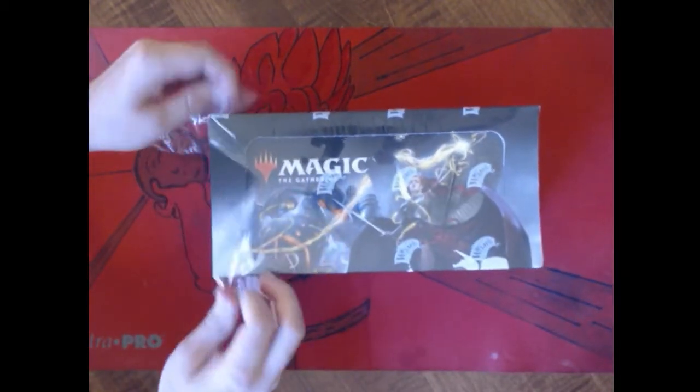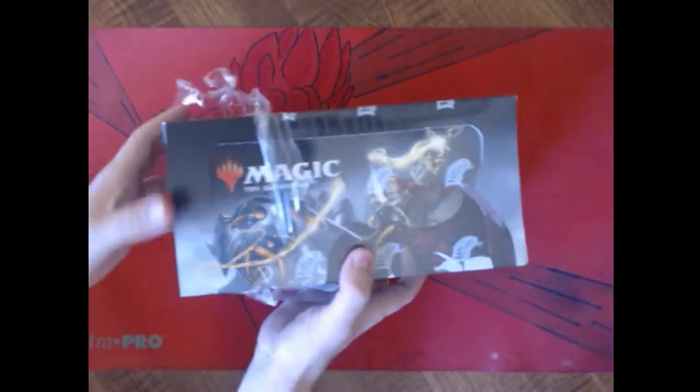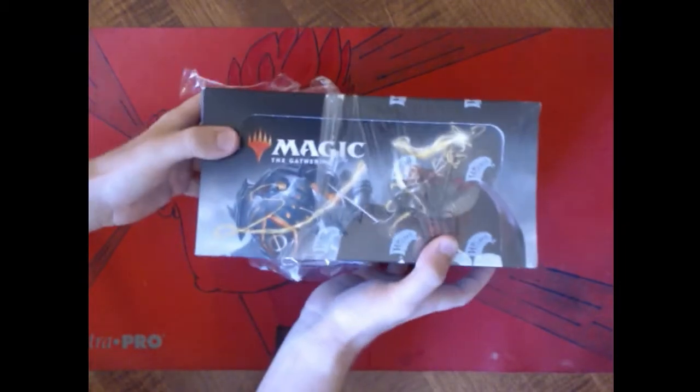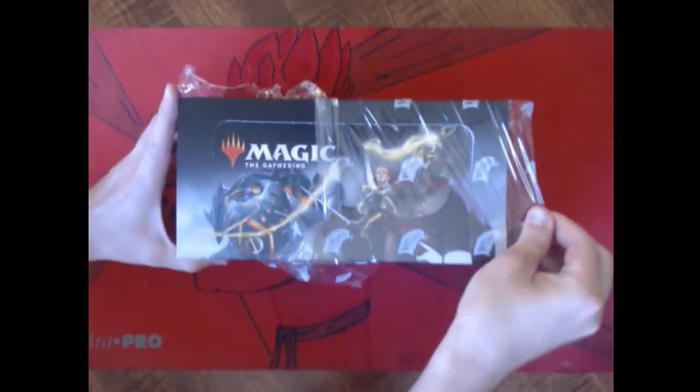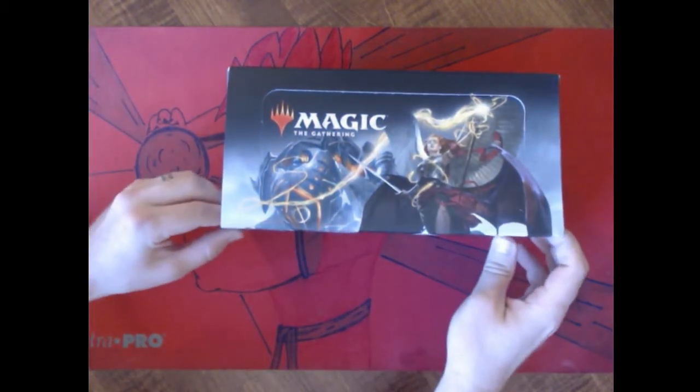I got stuff like Manamorphose — things that normally are like six, seven bucks, but of course they're only a few dollars because they just came out. Some thick packaging. We'll probably do our box toppers at the end, so we'll save them for last. Or in the middle — we could do them in the middle to mix things up a bit.